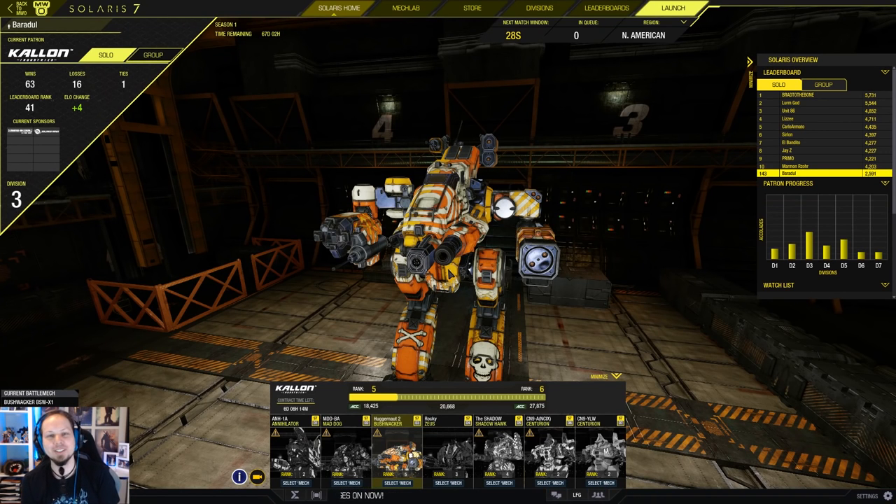Hello, McWarriors, and welcome to the Solaris Sunday! Now, last time — or actually the time before the last time — I showed you a King Crab build for Division 3. And people were like, oh my god, this is a King Crab, how do you beat a King Crab? And why are mediums and assault mechs paired in one division? It's because of power level, and I want to show you a build that easily, easily, easily counters the King Crab.